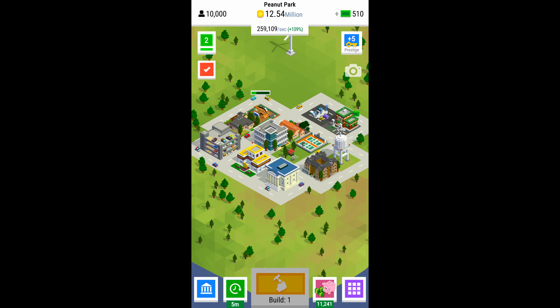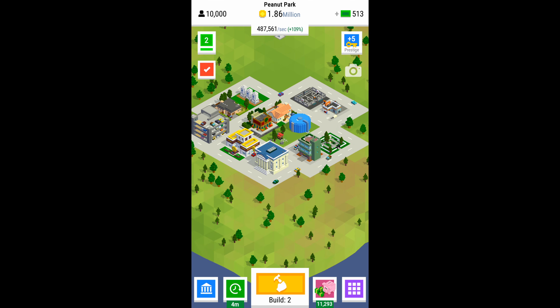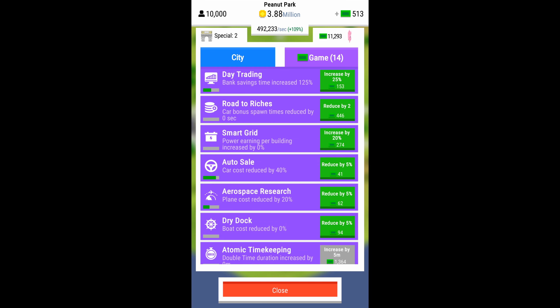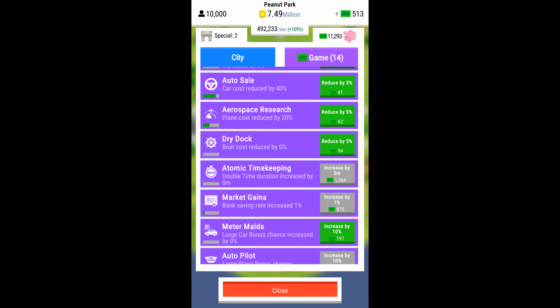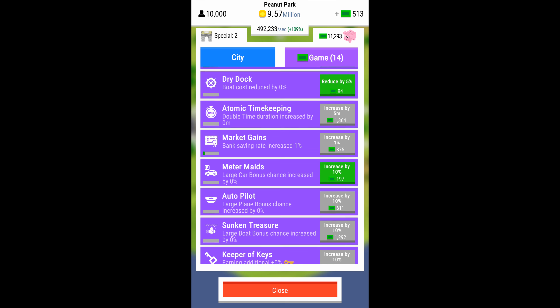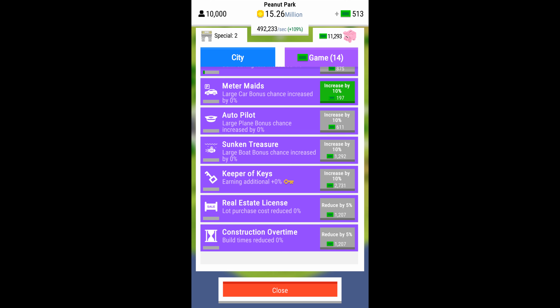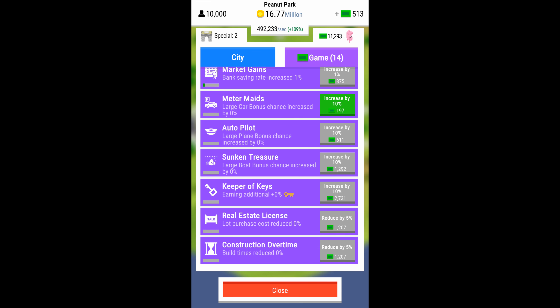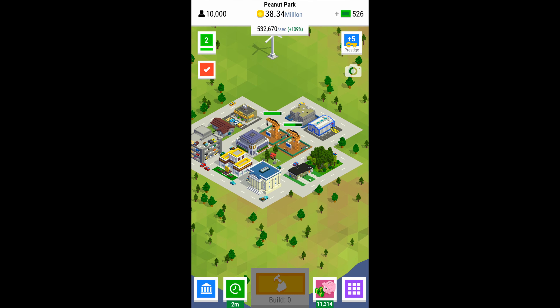There are also some epic upgrades that you can use dollars for. It's kind of up to you what you want to spend the in-game dollars on. I've selected a few that reduce the cost of autos and airplanes. There's one called market gains which is pretty good — it increases the bank savings rate used when you're not playing. There's also keeper of keys, a really key one that gives a bonus to earning more keys, but it's super expensive at around 2,700 dollars.